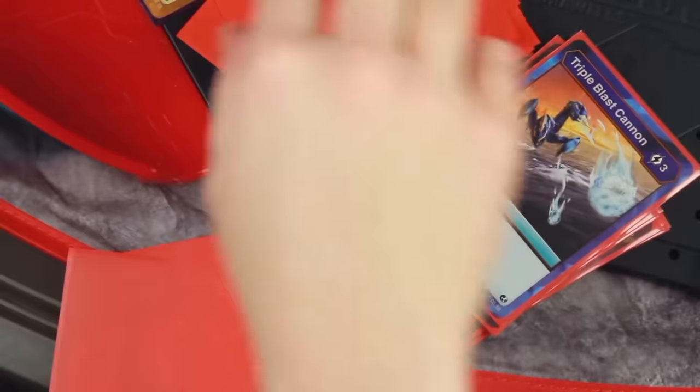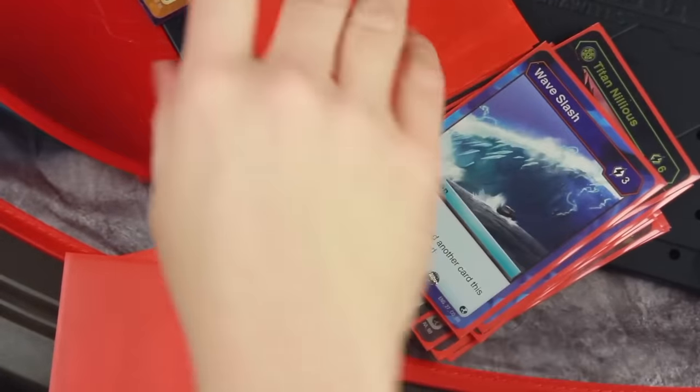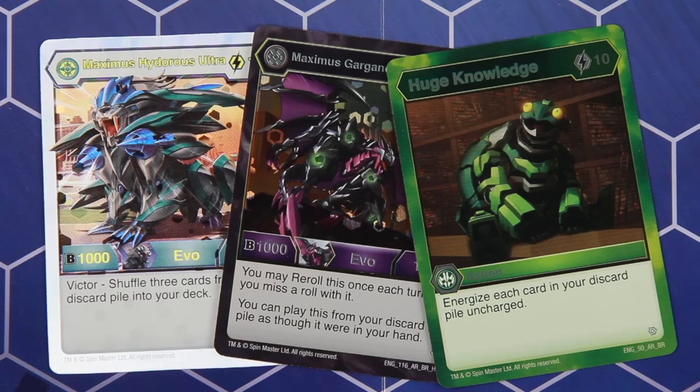On top of that, Bakugan doesn't really have any meaningful way to interact with the oodles of cards dumped into the discard pile, aside from a handful that are little more than blunt instruments. So let's take a step back. I've demonstrated how life decking can be painful to a game's experience and to its design, but there's also the fact that life decking has been obsolete for over a decade now. There used to be life decking games everywhere, but a lot of them vanished when the world was introduced to a little game called Duel Masters.